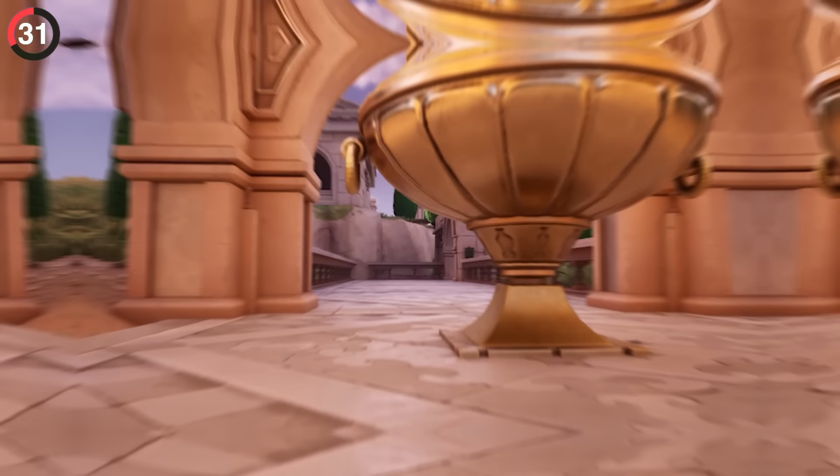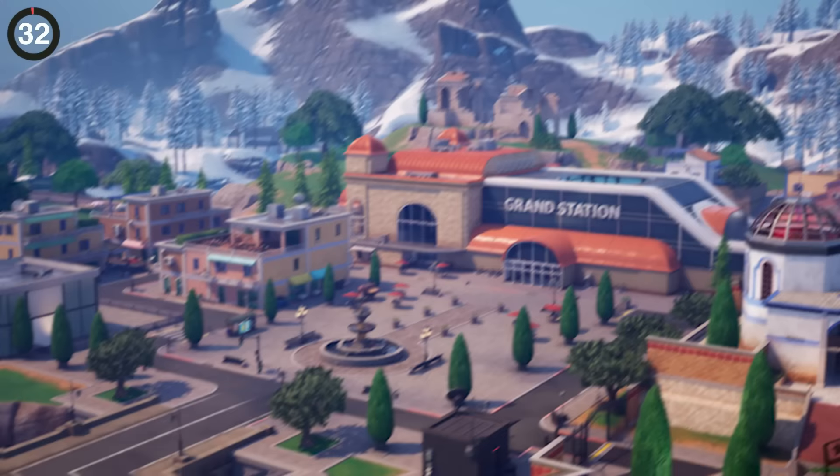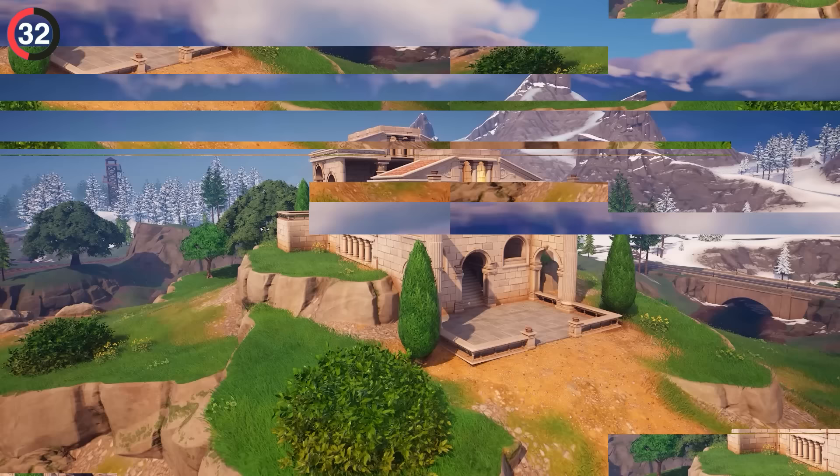Not the only temple you can visit thanks to the new season. Places like Coastal Columns were already themed around ancient Greece, so it makes perfect sense to return them to their former glory. The same goes for the ruin at Reckless Railways — most people ignored the small temple on the hill, but now it has been completely rebuilt without a single crack.